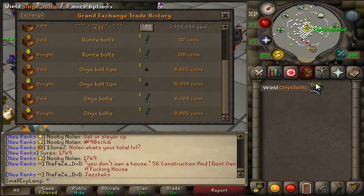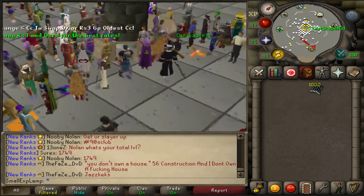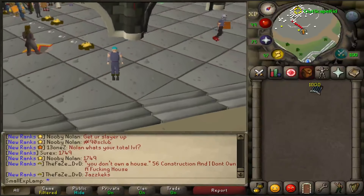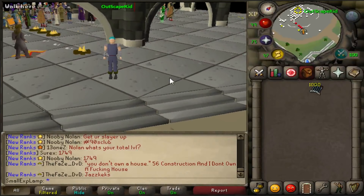By that estimate, that would mean I made 60k in a little over two minutes, which — if you do that in an hour's time — this method is around 1.5 mil an hour, which is insane. You should be fletching about 26k bolts per hour, which also equals out to 241k Fletching XP.